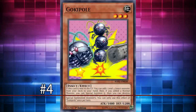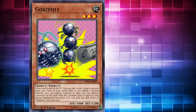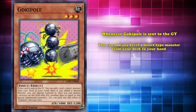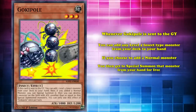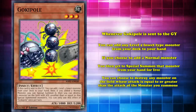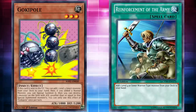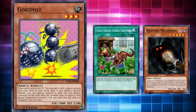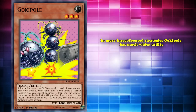Infesting the number 4 spot is Gokipole, a card designed to increase the strength of normal insect-type monsters with its really powerful graveyard effect. Whenever Gokipole is sent to the graveyard, you can add any level 4 insect-type monster from your deck to your hand. But if you choose to add a normal monster, you get to special summon that monster from your hand for free, and then choose to destroy any monster on the field whose attack is equal to or greater than the summoned monster's attack. Being a ROTA for any level 4 insect monster made Gokipole a solid addition to any strategy capable of easily sending cards to the graveyard, and it's often played in grass decks or decks that play danger monsters.